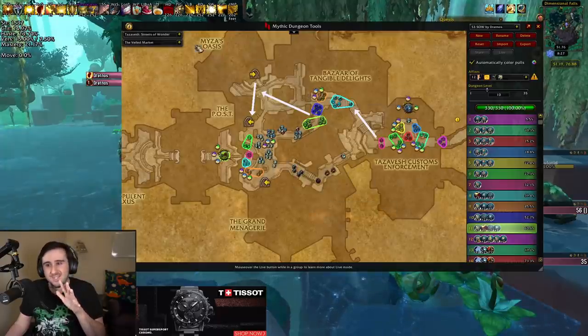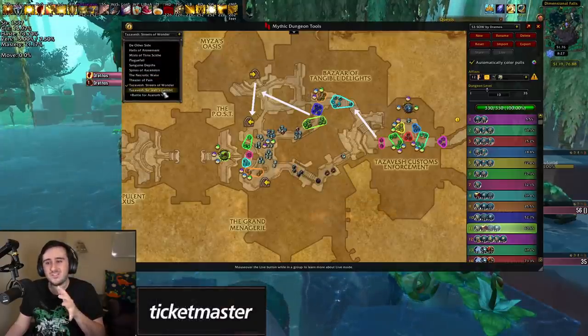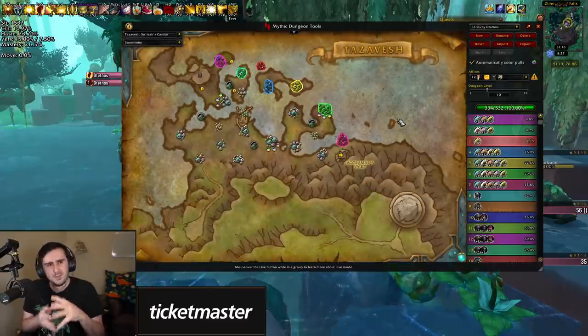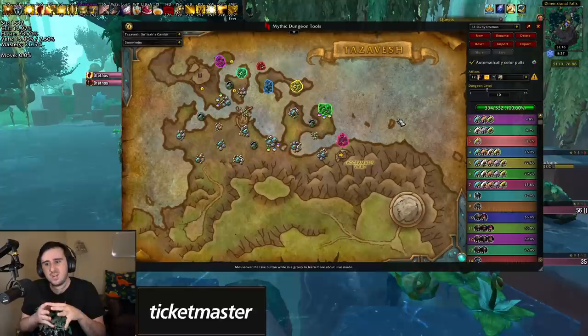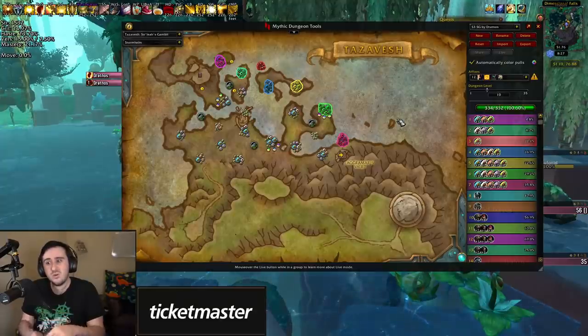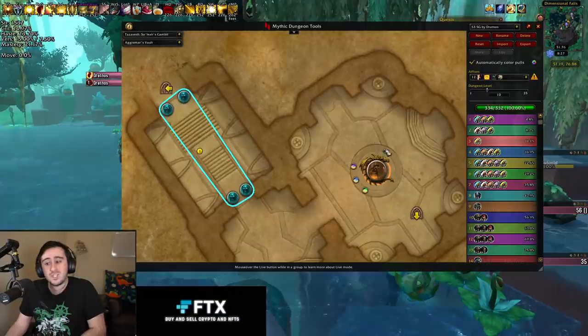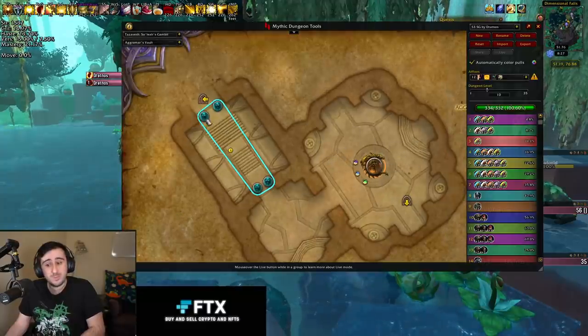You'll need to learn the mechanics, but it's a fairly forgiving dungeon once you sort of have the mechanics down. So, Leah's Gambit — a couple of things to note about this dungeon. There are a couple of percentage points that are good to know. You want 35% of your count from the Murloc area, or 48% of your count before you pull the first boss.